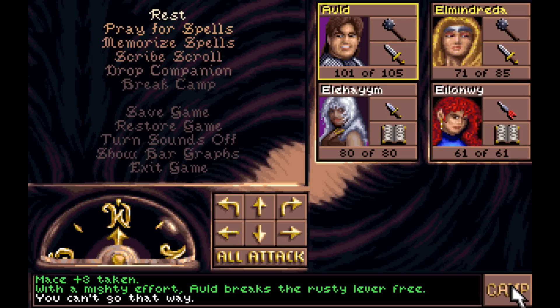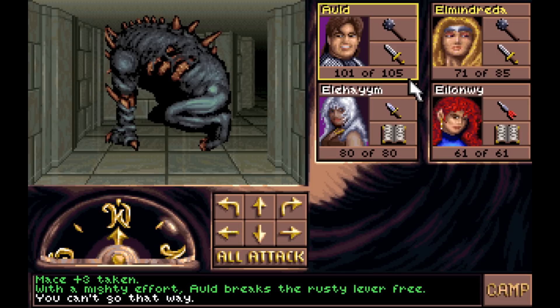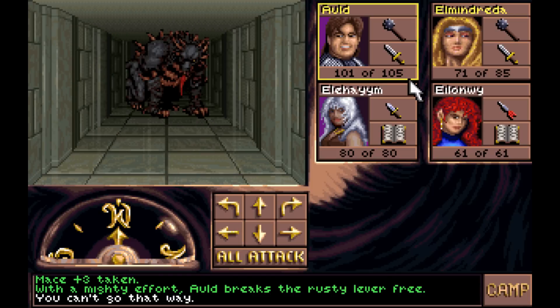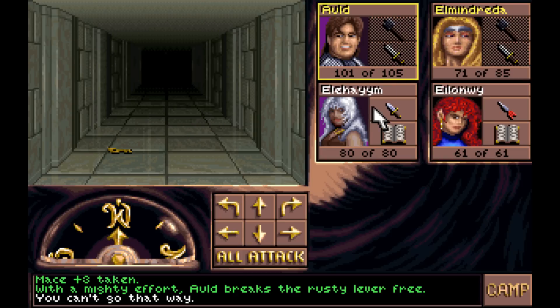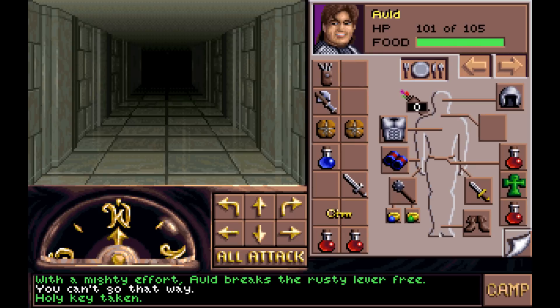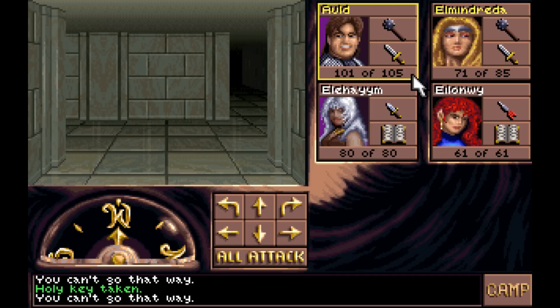I think there's a puzzle here. I think that might have taken care of it, but I want to double check. In these rooms, there would be some invisible teleporters if I hadn't flipped them. I got another holy key — so holy. There's even a hole right there. Let's see if we can find some more monsters before my giant strength wears off.